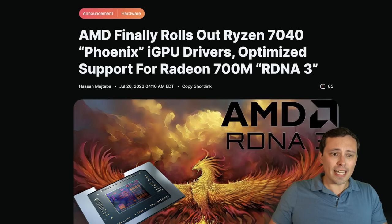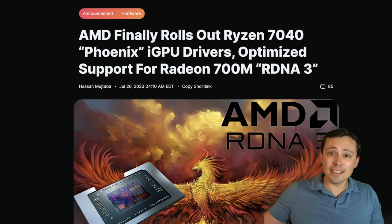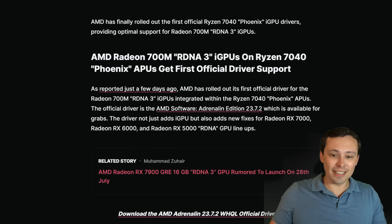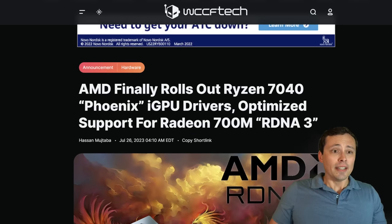Also in that AMD driver, it looks like AMD finally rolls out Ryzen 7040 Phoenix iGPU drivers. We've had PCs — I've even tested some little mini PCs on the channel — however, they didn't have a specific driver for them at launch. A lot of people have been waiting for that, and it does look like we finally have that, so that is nice.